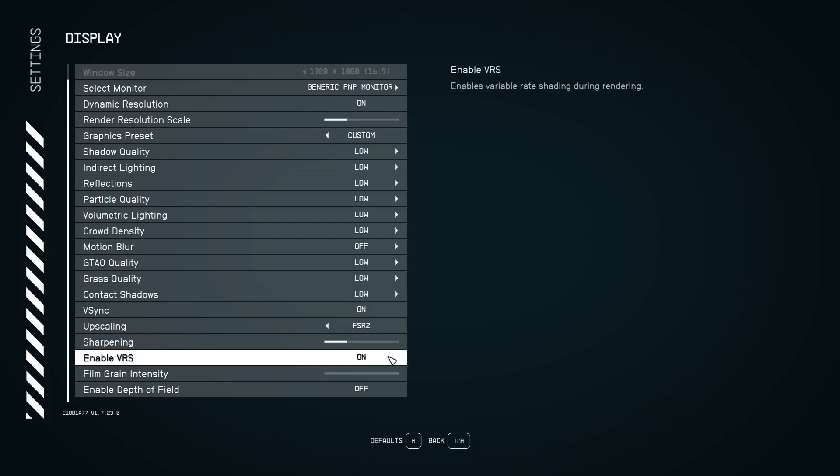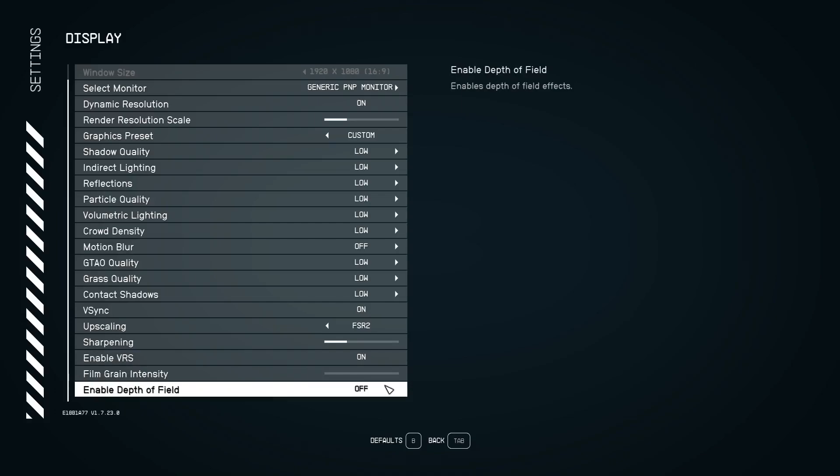Enable VRS on lower to medium-spec machines as well. Film grain and depth of field are personal preference. With these settings on a low-end machine struggling with fps, your game should run noticeably better. Also check the description — I've posted the best settings for people with a decent machine who aren't using upscaling, covering every setting exactly. Use those if you can run the game over 60 fps without upscaling; otherwise use the on-screen low-end settings.